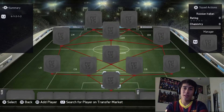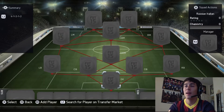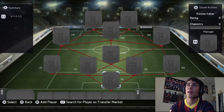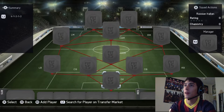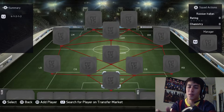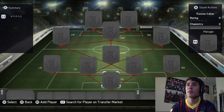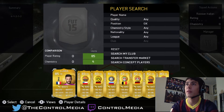What's going on guys, welcome back to Control Media. My name is Peter, aka Reckless Storm — that's my PSN. Today we're doing the live cam and we're going to be doing a squad builder, attempting to make a Russian Serie A hybrid squad. I saw a squad builder of it online and thought I'd make my own version of it.